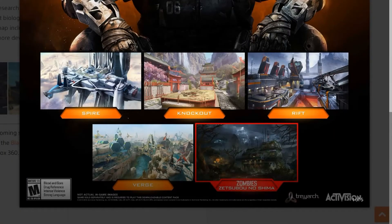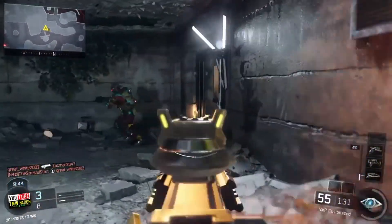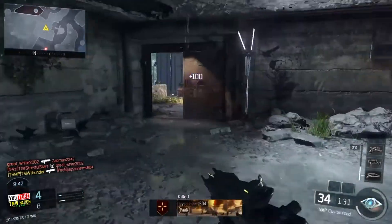All these maps look very cool. To recap: Verge is the World at War Bonsai remake; Knockout is the Shaolin temple with bright colors; Rift is the military base hovering above a volcano; and Spire is the futuristic airport for rocket ships up in the atmosphere. Very bright maps — I'm super excited for this map pack.